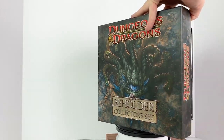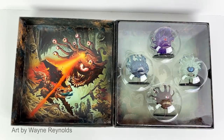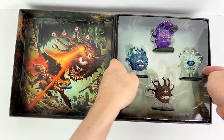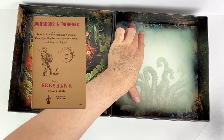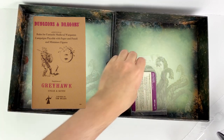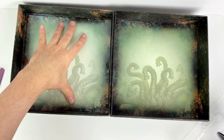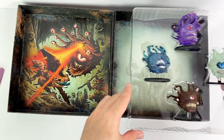Beholders were one of the first monsters created specifically for Dungeons & Dragons that weren't based on mythological or pre-existing fantasy creatures. They were created by Terry Kuntz and detailed by Gary Gygax for the first Dungeons & Dragons supplement, Greyhawk, back in 1975. A Beholder was originally described as a sphere of many eyes. Beholders of many varieties have appeared in every edition of D&D. The ones in this set are specifically from 4th edition, which was active from 2008 to 2014.